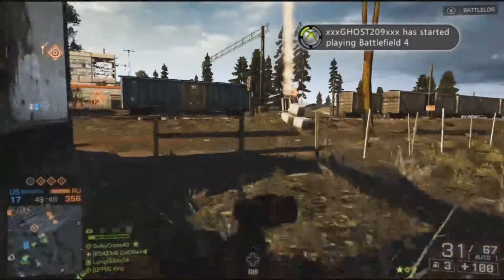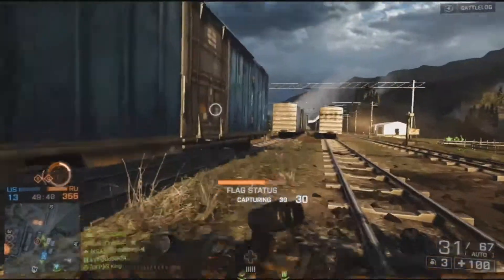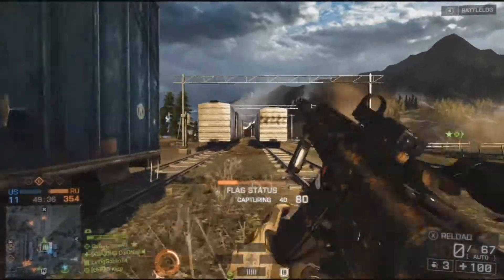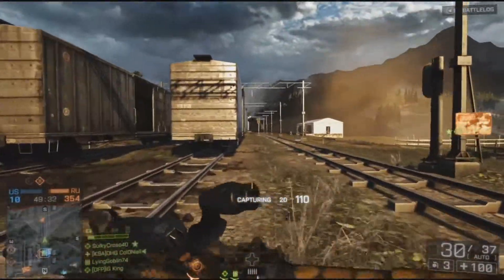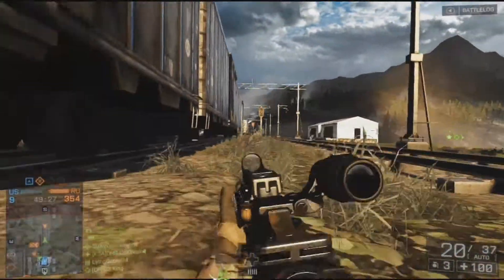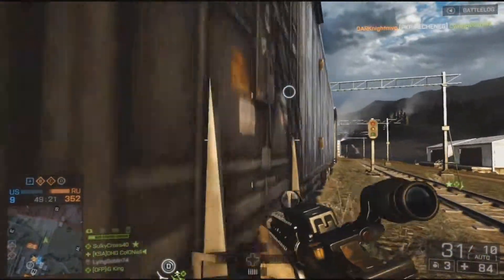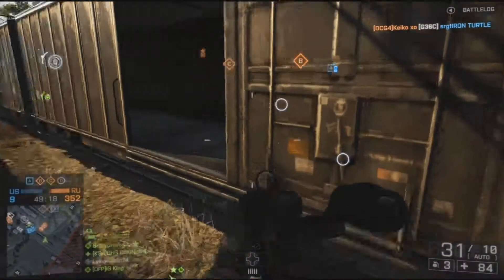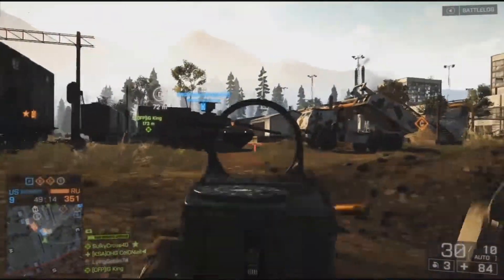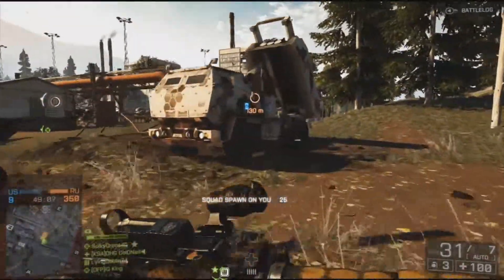This gun is very useful — I strongly suggest using it. It excels in close quarters and can handle mid-range targets as well. For sights, I prefer the Cobra sight, which is great because it remains visible even in snow conditions. There's an upcoming patch expected by end of September that should fix the Cobra sight getting blurred during snowstorms on maps like Operation Clusterfuck.